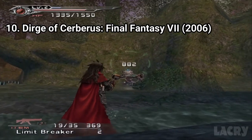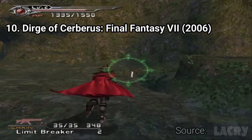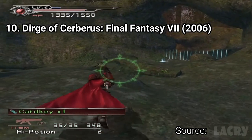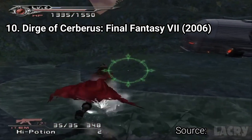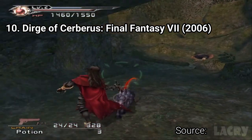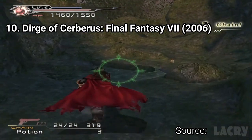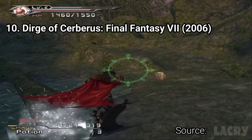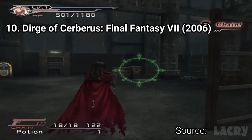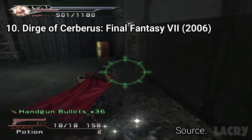Dirge of Cerberus Final Fantasy VII doesn't abide to the classic formula. It's not a turn-based game, but a third-person shooter, and it's pretty basic. You will have to kill everything that moves, and occasionally you will have to protect civilians or disarm hidden mines. You can also use magic and limit breakers. It's a decent third-person shooter, but hardcore Final Fantasy fans might not like the game as it doesn't abide to the classic formula.